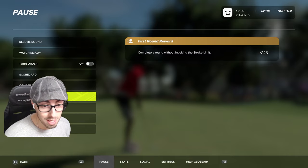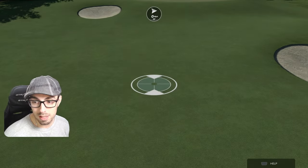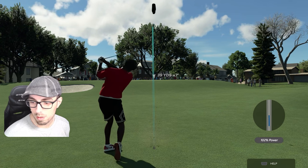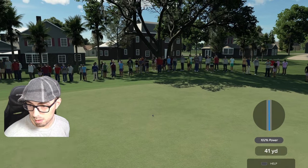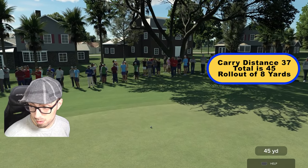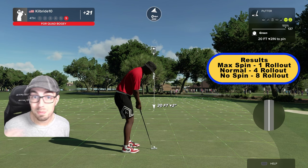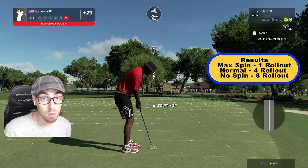Flops are very difficult — if you miss tempo, you are not in a good place. Last check: let's do a flop with full topspin. You don't really see this too often, but let's test it out. It lands at 37 and look at this roll — 8 yards of rollout. So use that spin control for distance: you can change it 6 or 7 yards by switching between backspin and topspin.